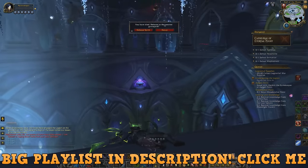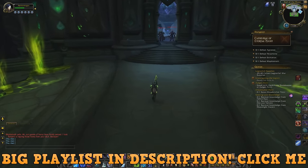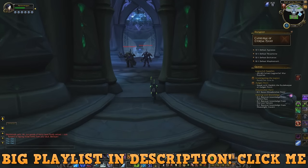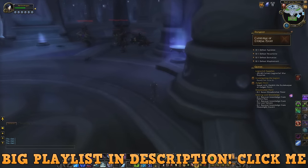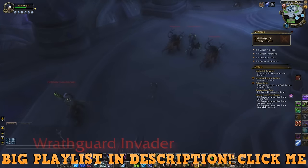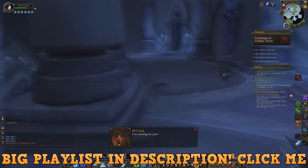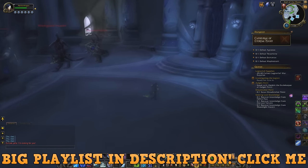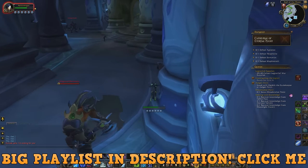Farm gold now because you'll need it for flasks, food, and consumables for the new raid Tomb of Sargeras, which is going to be one of the best raids. Hopefully it's not a dead-end like Tanaan Jungle — let me know in the comments what you think about 7.2 and what your top priorities are.